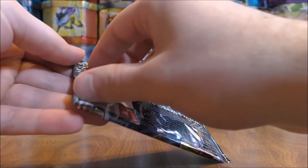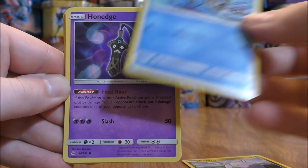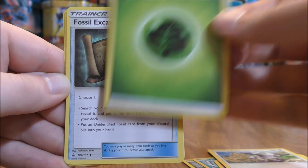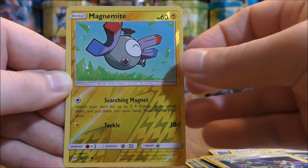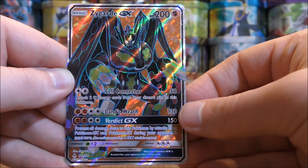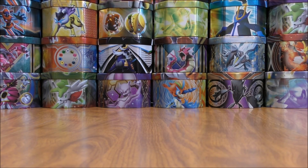Greninja pack now, another white colored code card. Pack starts with Goomy, Clauncher, Honedge, Helioptile, Furfrou, Grass-type Energy, Fossil Excavation Map, Diggersby, Ultra Recon Squad, Reverse Hollow of a Magnemite which is a common. And the final card would be another Zygarde GX, and this is a GX Full Art. Pretty strange — a lot of duplicates in this opening. It's like the two booster boxes I pulled these packs from were identical.